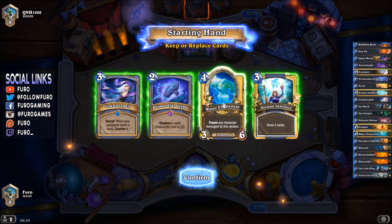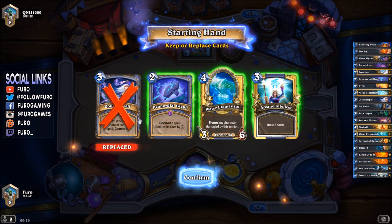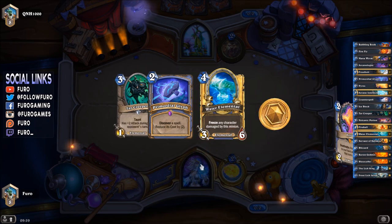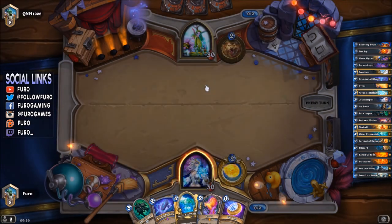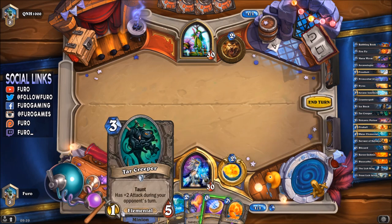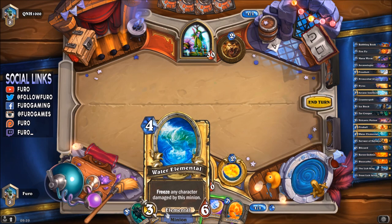Alright, game one — mage versus druid. Expect either jade druids, token druids, or taunt druids spawning on the ladder recently. We're dropping Counterspell and Arcane Intellect and keeping the Glyph and the Water Elemental. We also found a Tar Creeper and Pyros, so that should be a decent start. We have the option to play Pyros now, then next turn Glyph into Tar Creeper into Water Elemental.